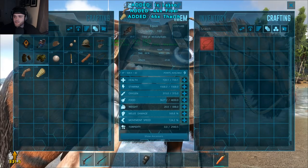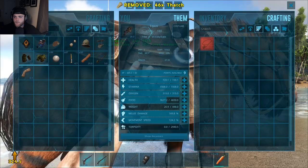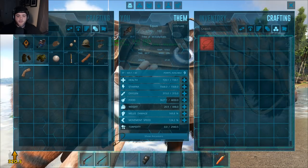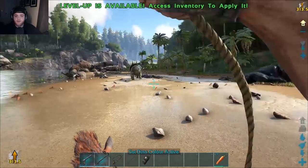I can craft it but I can't actually see the inventory anymore. How do I do that? That is very strange. But we were able to craft up the lasso, which is all that really matters. Now this is cool — what can we lasso?